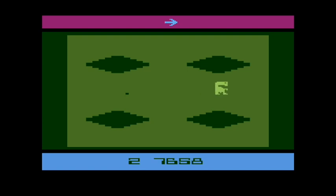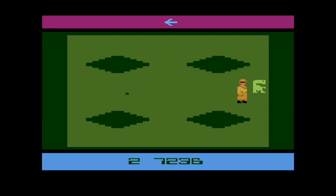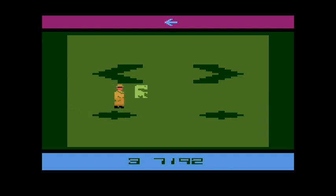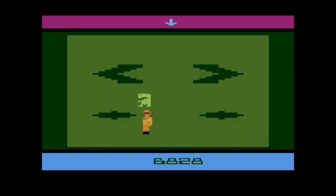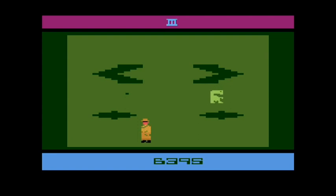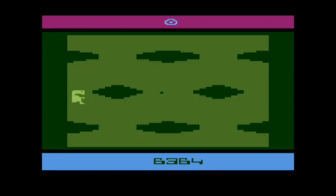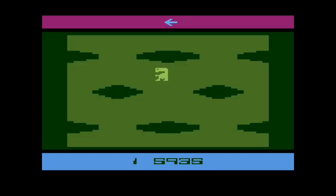It seems like I'm teleporting back into the same area. I'm assuming the thing at the top of the screen is supposed to direct me to the next phone piece. There's a difficulty variation where these other guys don't even show up, and even that is enough of a pain in the ass to find all the stuff before your time runs out.